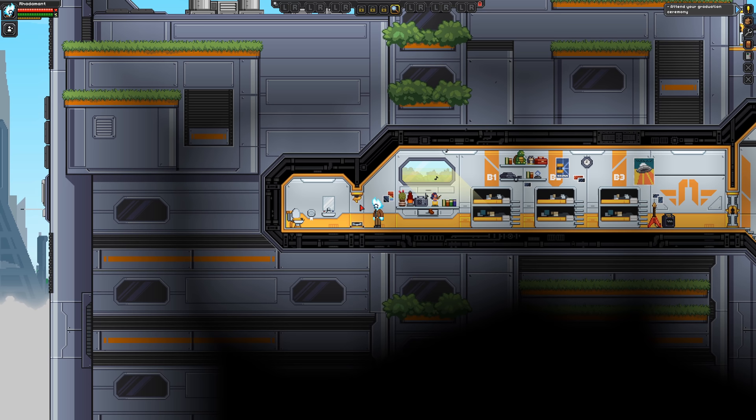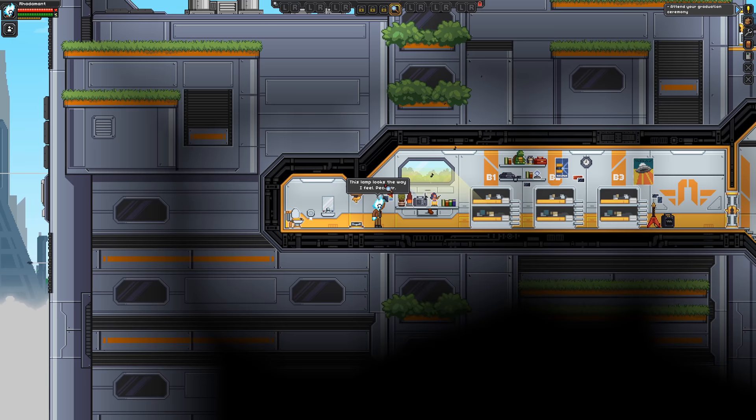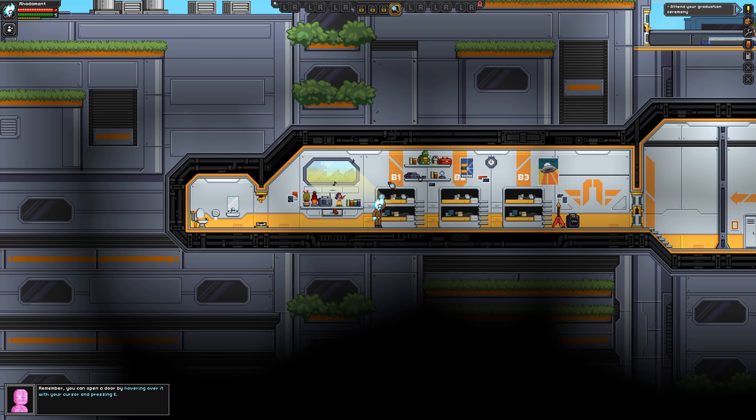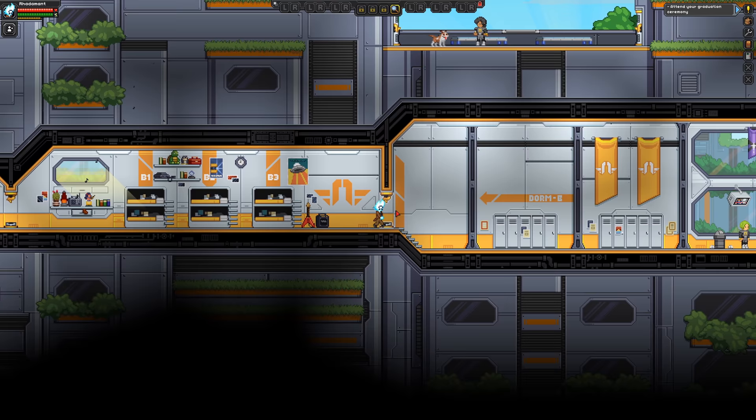If you're ever curious what something is, you can hit N, which is the inspection mode, and it will tell you. This is an airlock. This is a toilet. This is a radio. This is a lamp. And if you want to empty your hands out, you can hit Z to put your inspection tool or really anything else away. So that way, if you're running around in a town, you don't necessarily have to be running around with a giant sword in your hand or anything like that.